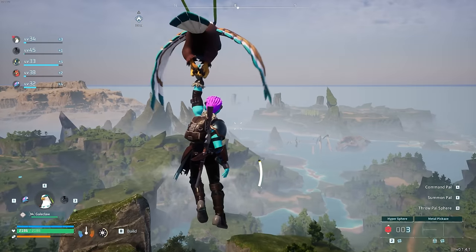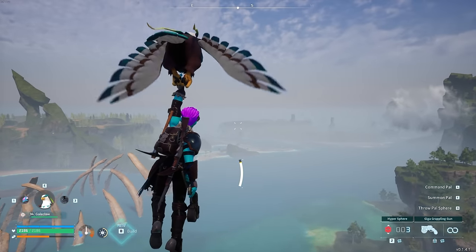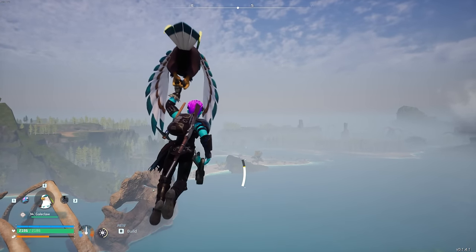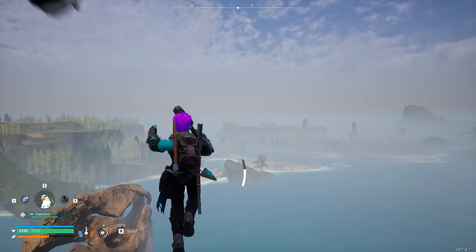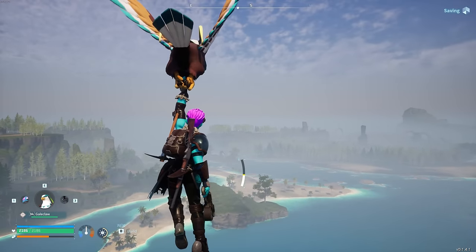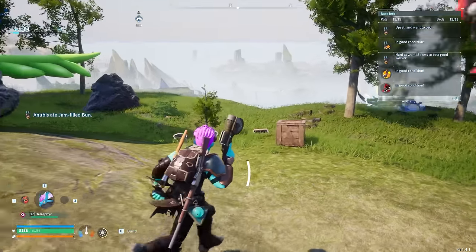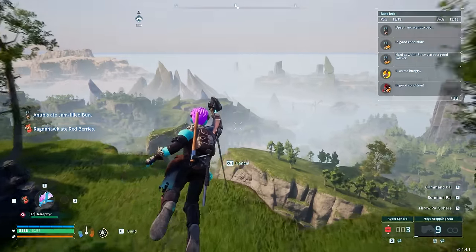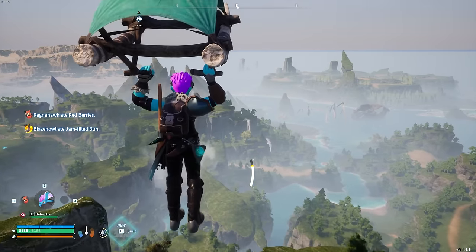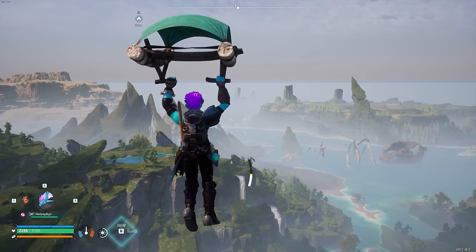It doesn't matter which gliding PAL you're using — you'll still accomplish this full maximum speed. To maintain forward progress and stop losing elevation, just keep pulsing the glider by exiting the flying animation and entering back into it. This gives you much greater forward momentum. The same trick works just as effectively with the regular parachute — same speed, same pulsing technique to maintain momentum.